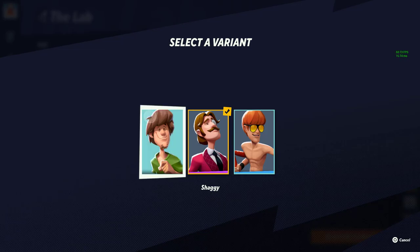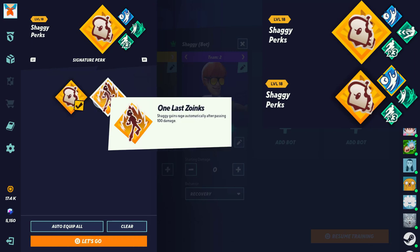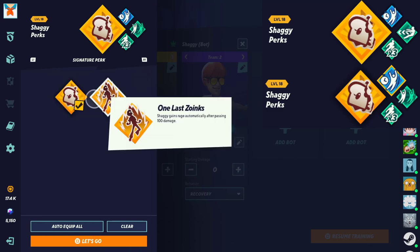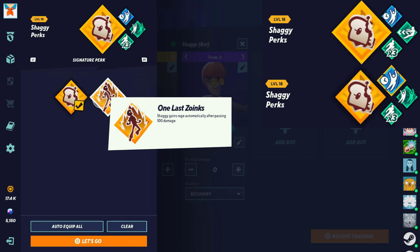Let's start with Shaggy. Angry Man — if Shaggy has a sandwich he can quickly charge his rage at the cost of eating a sandwich. One Last Zoink — Shaggy gains rage automatically after passing 100 damage. I think this is very preference-based. If you're a Shaggy who likes to get his charge a lot, I recommend Angry Man — having that sandwich in hand lets you get it even faster at the cost of your sandwich. One Last Zoink allows you to have your sandwich and still do sandwich moves, and once you get weakened at 100% you get that guaranteed extra charge to punish your opponent. It's preference.